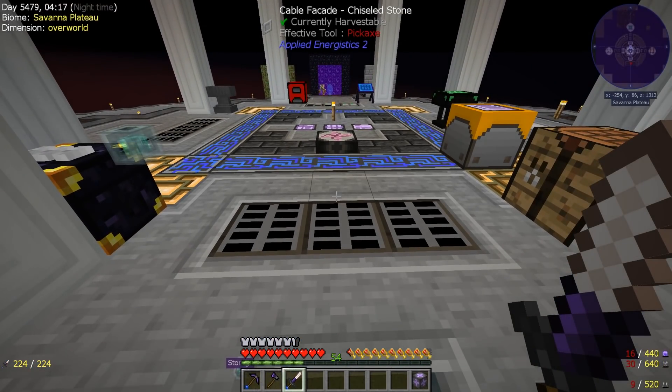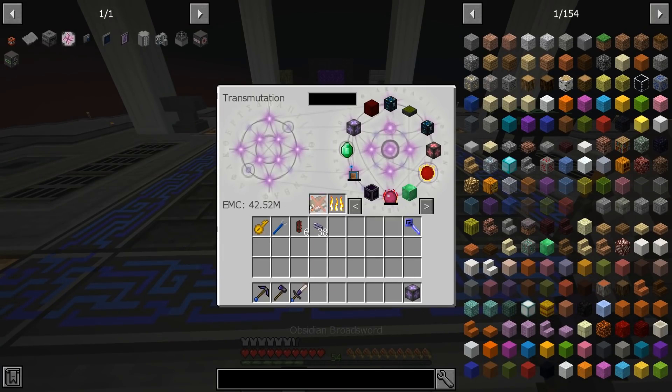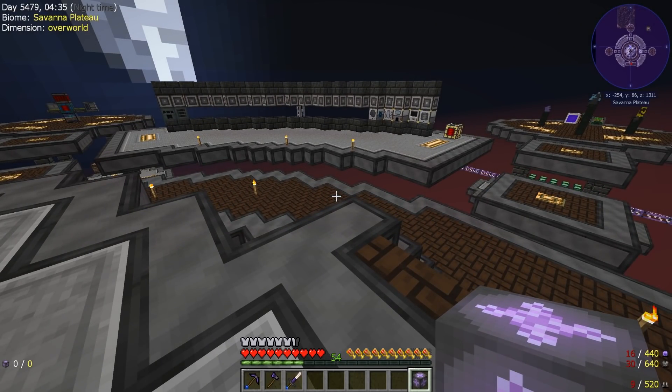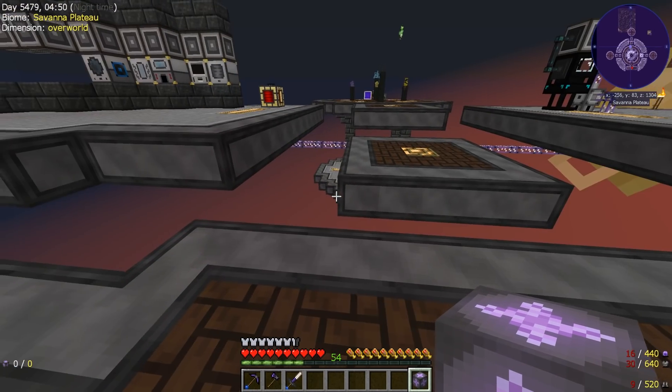We can put it down, select an item that has an EMC value, and then pull that item out of the personal EMC link and it will use the EMC value we have in our transmutation table — currently 42.52 million — to generate those items. The reason why this is so useful is that it allows us to bypass a lot of crafting of items that already have an EMC value.